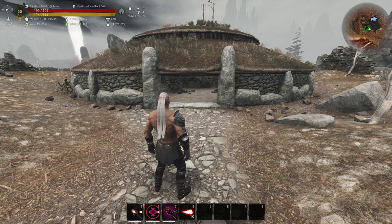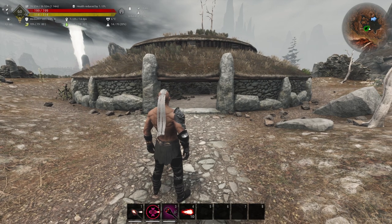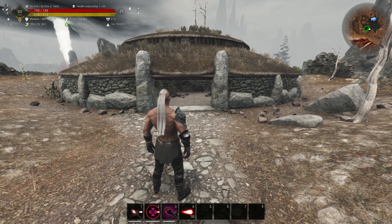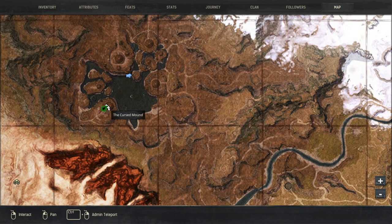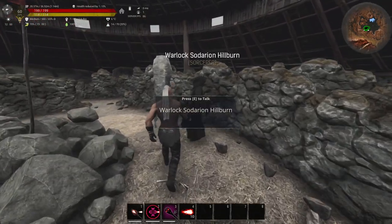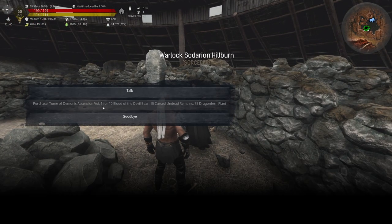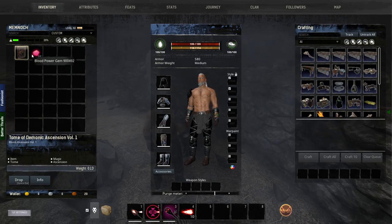Now let's talk about the locations for the Tome of Demonic Ascensions, Volumes 1 through 4, for upgrading your magic level. The first Tome of Ascension, Volume 1, is located in B11 in the Mounds of the Dead — look for the Cursed Mound in a hut there. The NPC is Warlock Sudarian Hilburn, and it requires 10 Blood of the Devil Bear, 15 Cursed Undead Remains, and 75 Dragon Fern Plant in exchange for the Tome of Demonic Ascension Volume 1. Once you have Volume 1 and 25 Blood Power Gems, you can go back to the Unnamed City to do your first ascension.